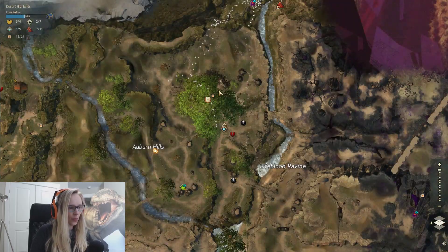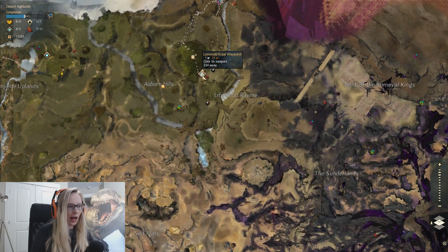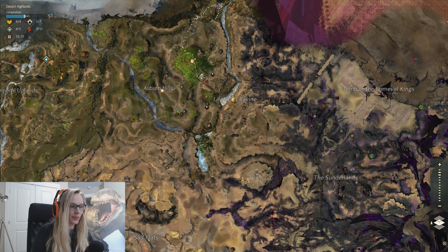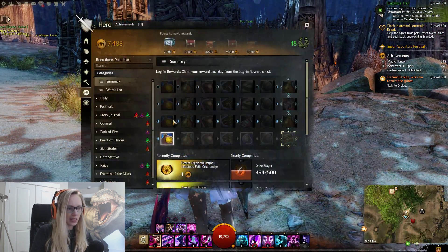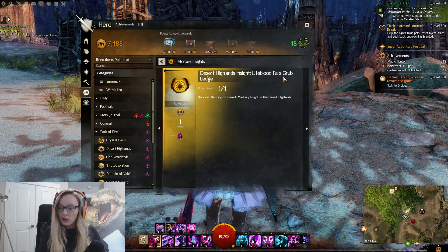Hello everyone, today we are in Desert Highlands and we are at the La Molde Crawl Away Point — I have no idea if I'm saying that right. We're doing the Lifeblood Ravine Mastery Point, which has an insight: the Lifeblood Falls Grub Ledge Insight.